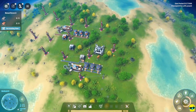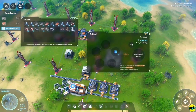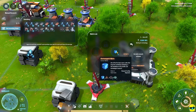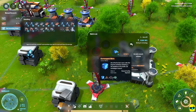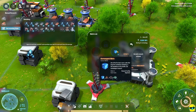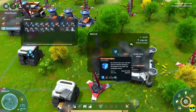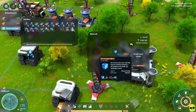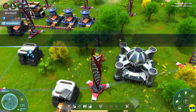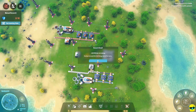Now to do any kind of real research we need to have blue matrices. So I'm going to click on our research matrix lab and I'm going to tell it to produce electromagnetic matrices - and this is what we want. But in order to make this, as I mouse over it, you see that we need circuit boards and magnetic coils. So we need to automate the production of circuit boards and coils and send them to our research.